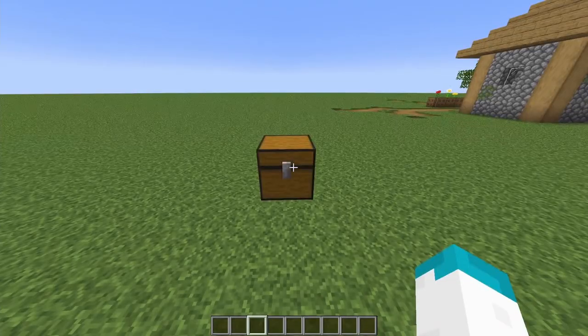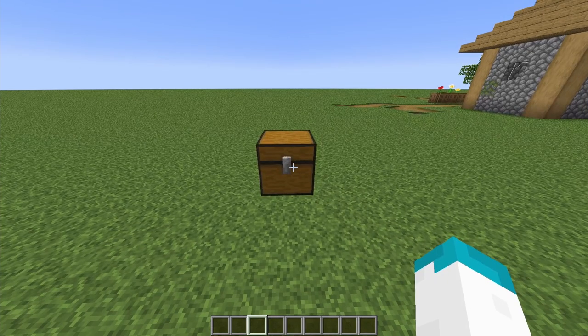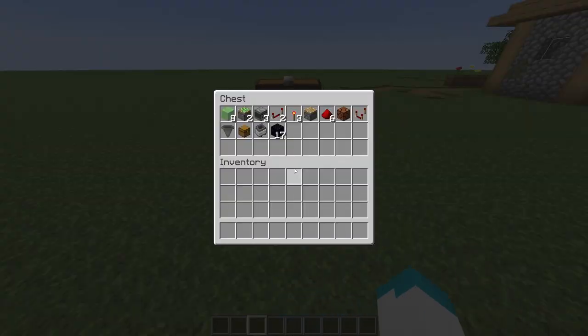Normally we would show you how many materials would be required to build this, however this is highly dependent on how big you want to make the farm. So the amount of powered rails, normal rails, sand, sugarcane and water would highly vary. However in this chest I still have an overview of the materials you will always need and which will not change no matter how big you make the farm.